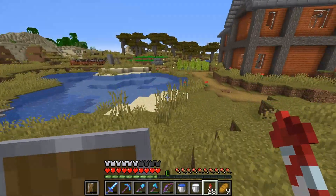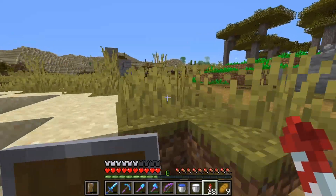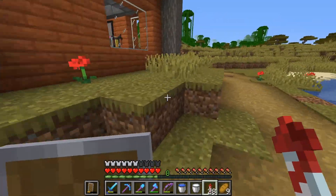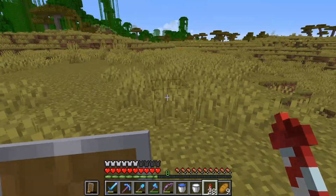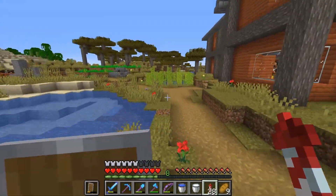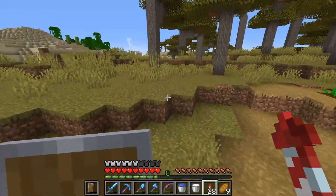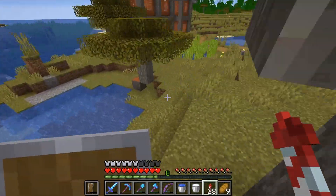Before we start on the main plan - which is getting villagers over into our little area - I think we are going to store them. That sounds kind of bad, storing them, but that's what we will do. We're going to keep them in our basement somewhere. I just need to figure out where I'm going to put a breeder. But before that, we need to get some more iron because I used all my iron in the last episode to build the mob farm. So it's time for yet another mining session.